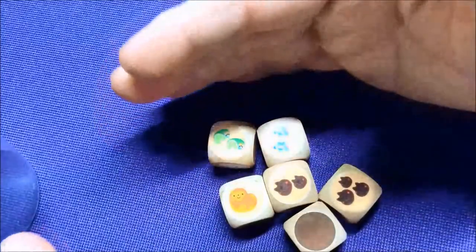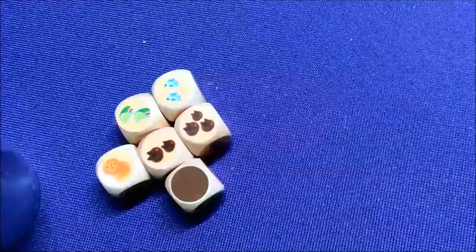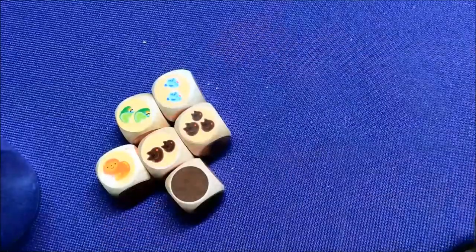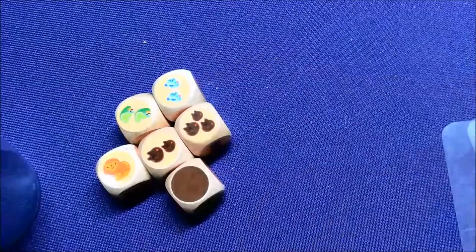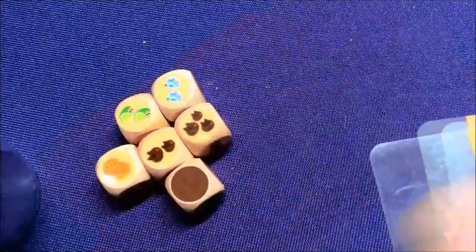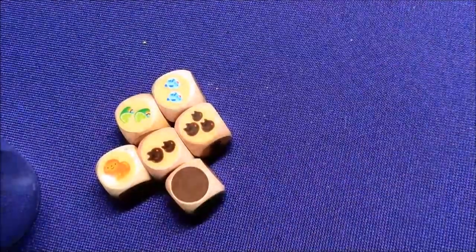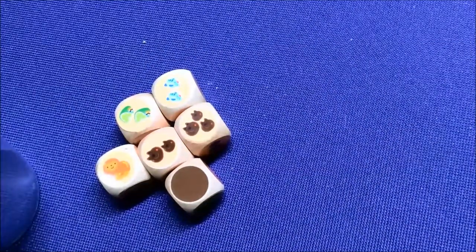When you roll these dice, every player sees them. What you have are these cool transparent cards, which all have different pictures. Every player has the same nine cards, each one with different things on them — there are grids. And then each player also gets a set of ingredient cards.